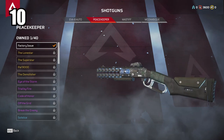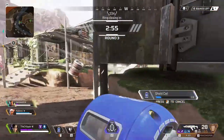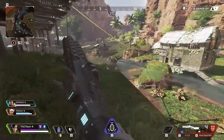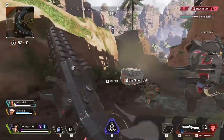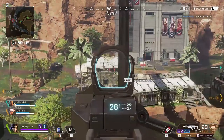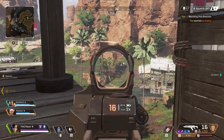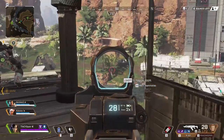Coming in at number 10 is the Peacekeeper shotgun. This seems to be a favorite of a lot of people, and I think that's because it's a traditionally performing pump-action shotgun — it'll feel instantly familiar if you've played other FPS games. It has a pellet spread and you deal damage based on how many pellets you land and where they hit. It does more damage on headshots but only by a little, so you want to aim to land as many pellets as possible to be effective.